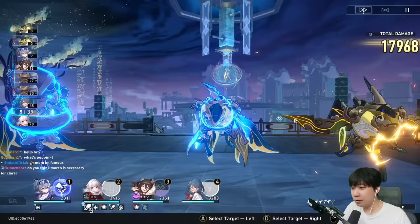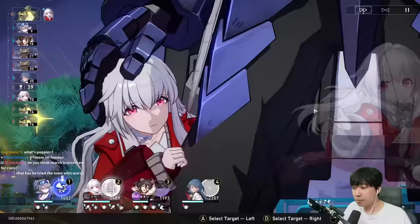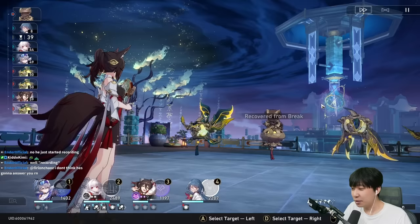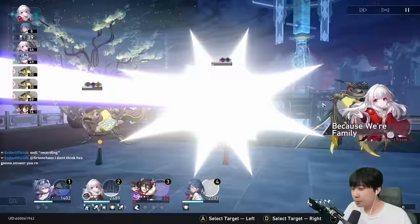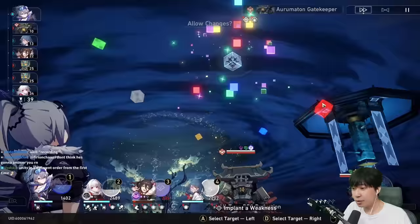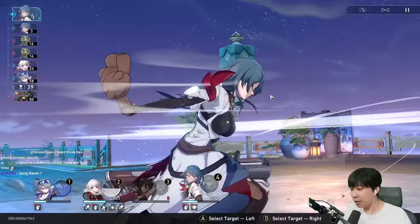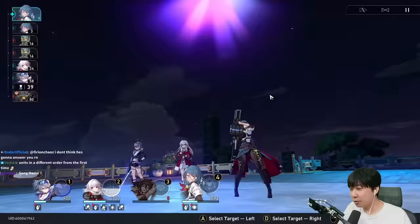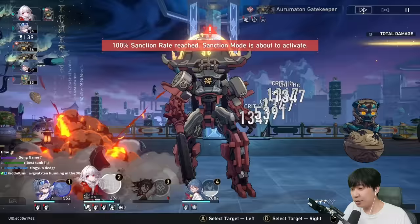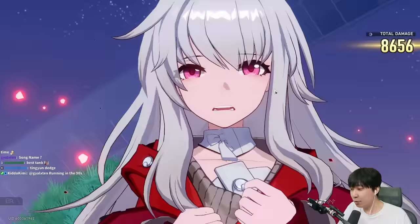Okay, this is a free counter — nice, good damage. We can finally use our ultimate here. Physical — that's 100% physical! Tingyun got hit, but it's okay, we don't even need Tingyun. The reason why I built my Clara to be full DPS is because she has damage reduction from using her ultimate.